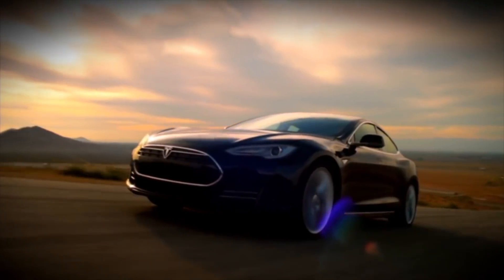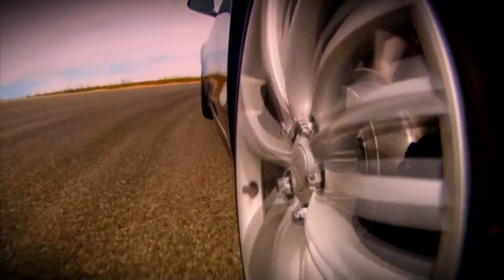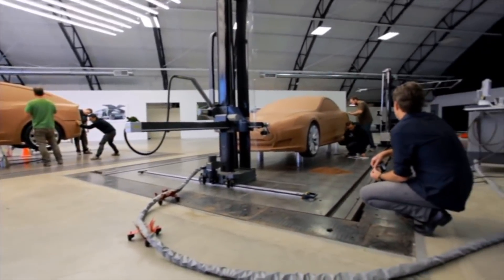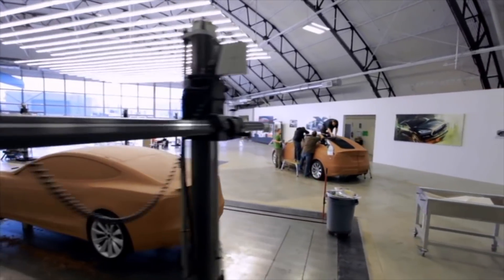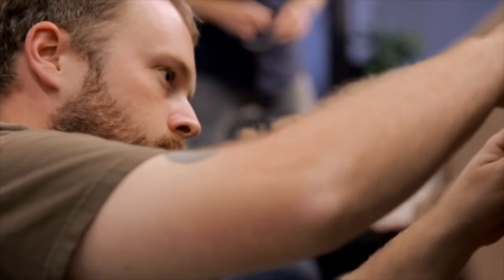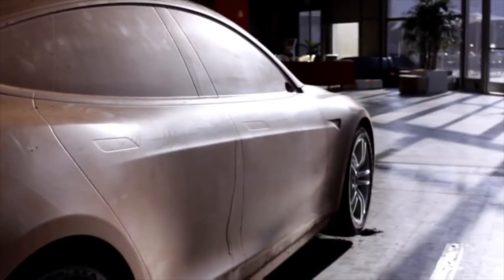Model S's design involved a digital engineer who is also a design designer. They can support the system as well. The design of Tesla is to start with a clean slate. If you need a clean slate, you can see we got it with a new design. Let's start with the vehicle.